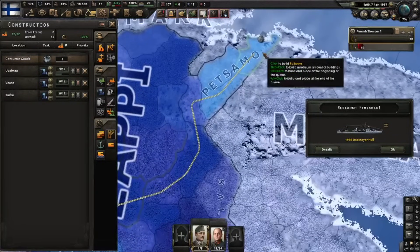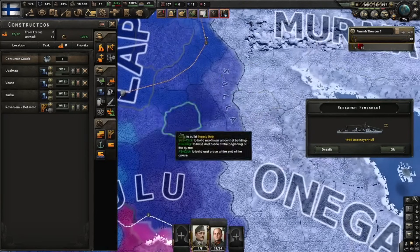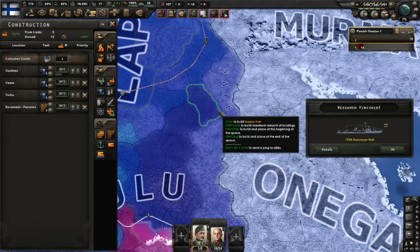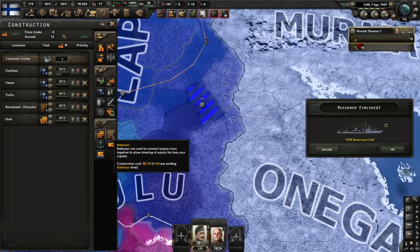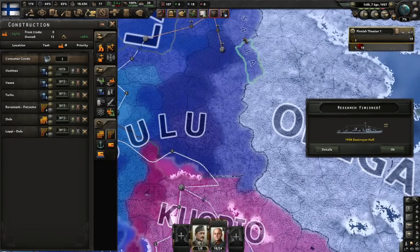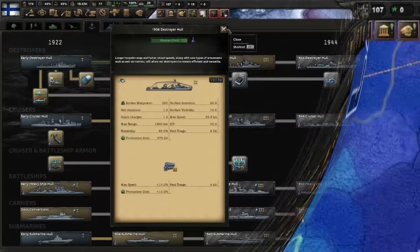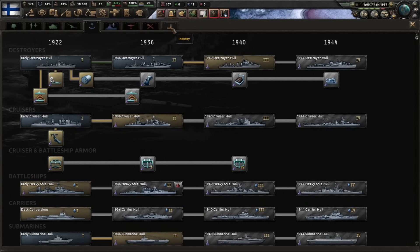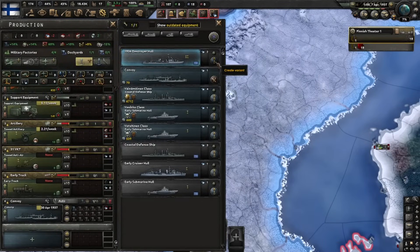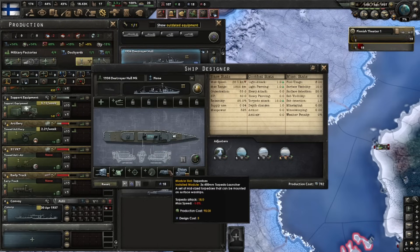We need a railroad to connect to the port here in Petsamo. We need a supply hub somewhere to cover this dead zone - I usually put it over here. Defensively it's good enough, and it really serves the front line - probably best to connect it from two sides. Now that we have a good destroyer design: 1936 destroyer, light battery, and torpedo launcher - I stole this design from Bittersteel.